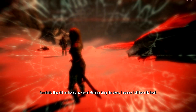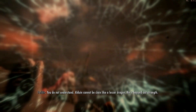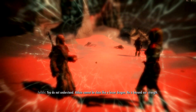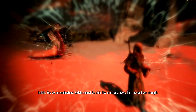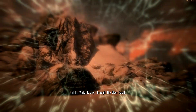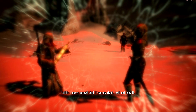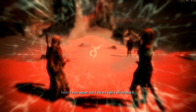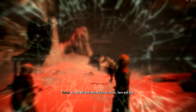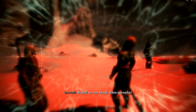But none have yet stood against Alduin himself. Sorry, Birka. They did not have Dragonrend. Once we bring him down, I promise I will have his head. You do not understand — Alduin cannot be slain like a lesser dragon. He is beyond our strength. Which is why I brought the Elder Scroll. Feldir! You need not use it. I never agreed. We will deal with Alduin ourselves. Alduin approaches. Well, he's been approaching for the last five minutes.